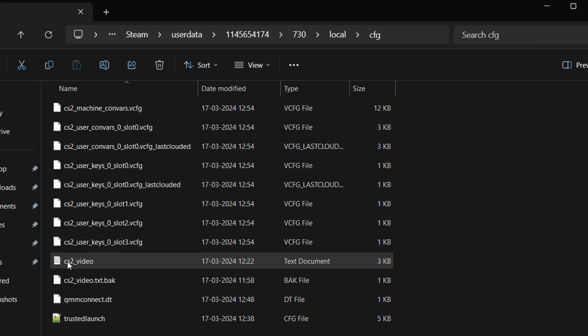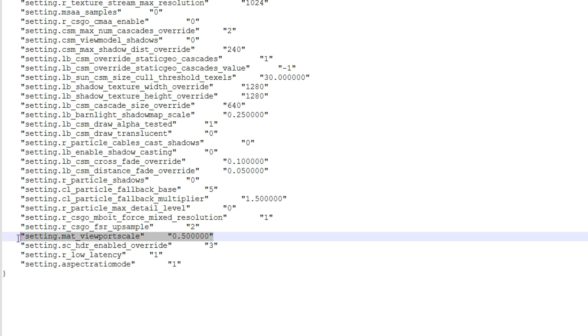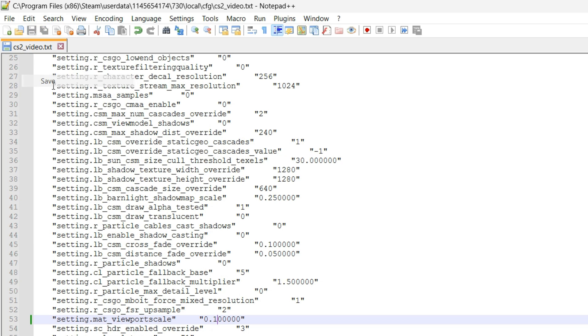Open this file with Notepad. This key right here is very critical because it controls the screen percentage of the game. The default value is 1, but if you have set the FidelityFX super resolution value to performance mode, it will automatically set it to 0.5, basically half. You can put much lower values here to downgrade the resolution quality of the game without affecting the UI resolution. I'm going with 0.1. Save the file and make sure to set the file attributes to read only. I've left the download link for everything in the description box.